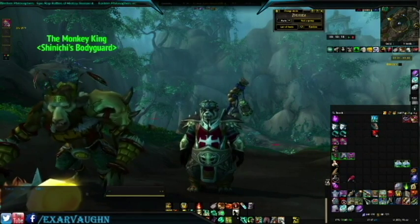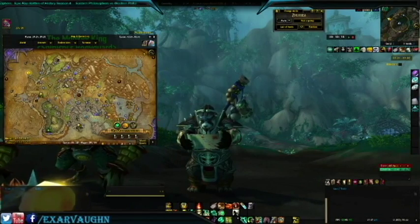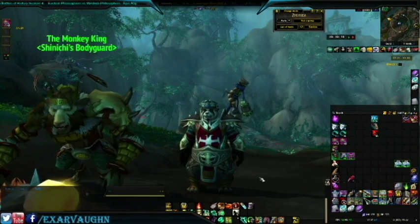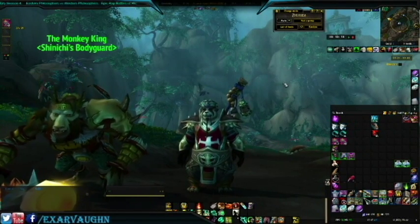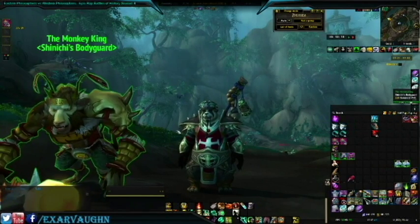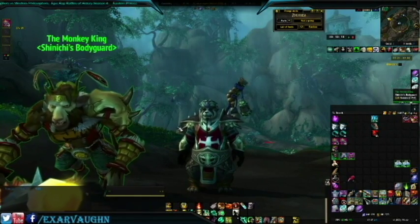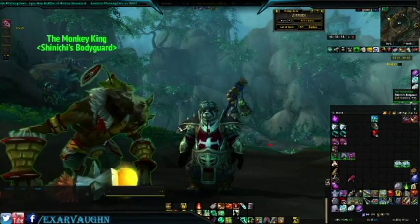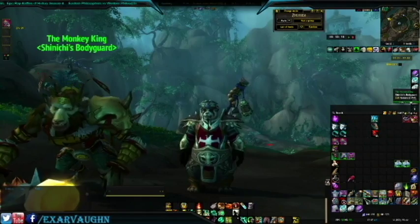A great spot is here at waypoint 39, 39. I would recommend using a Brewmaster Monk for the ox statue and server hop to speed things along. You drop your statue, clear the first group, drop a second statue over back there for the second group, hop and repeat to your liking. Don't forget a combat ally — they will greatly improve your survivability.